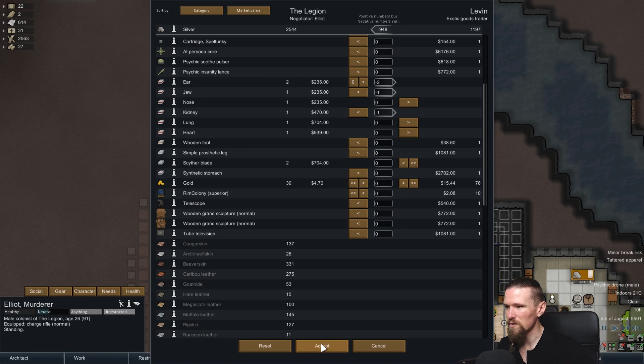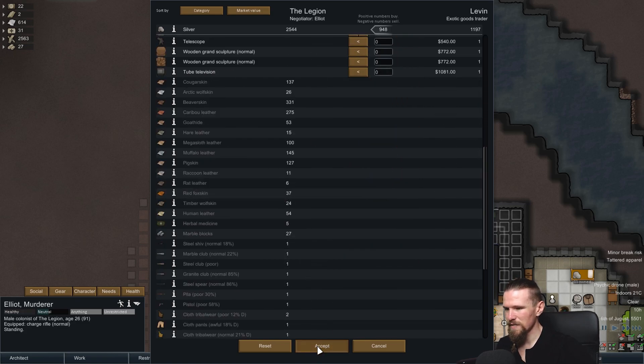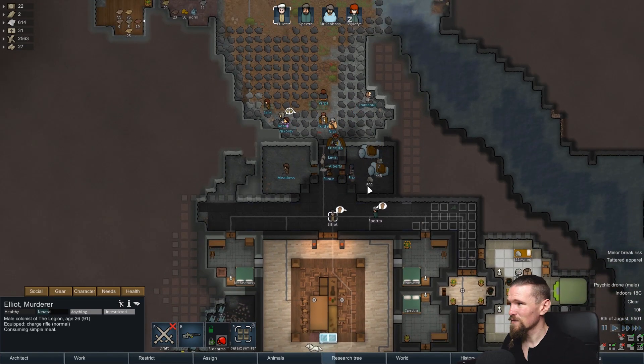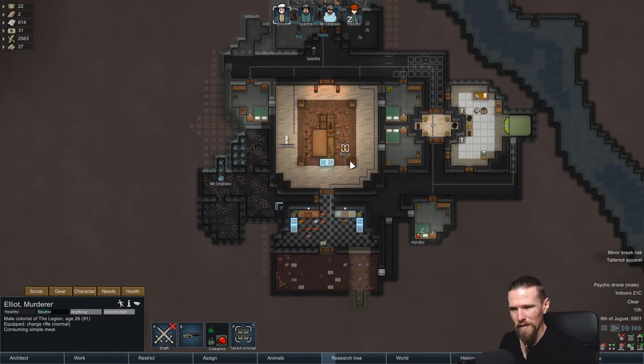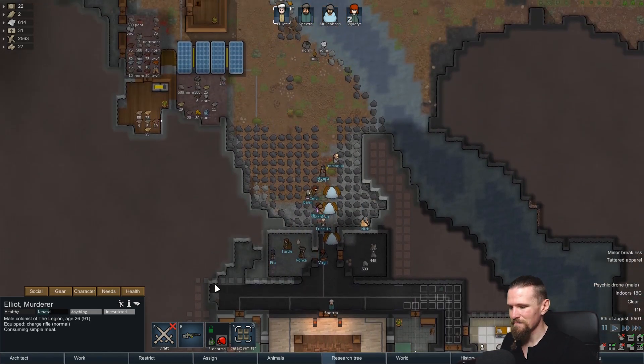The psychic insanity lance sounds interesting - it drives a character into a berserk state from any distance. That sounds like it would be useful to use in a raid, especially if someone had grenades. But it's a one-use artifact and costs 700, so I think we're going to hold on for now and play it safe. We'll accept the trade - not bad, we made some silver out of that and shifted some of our organs, so it got the job done.